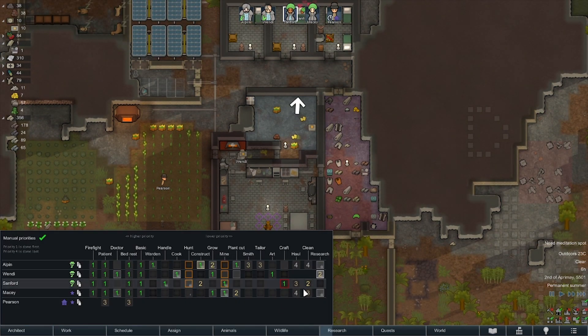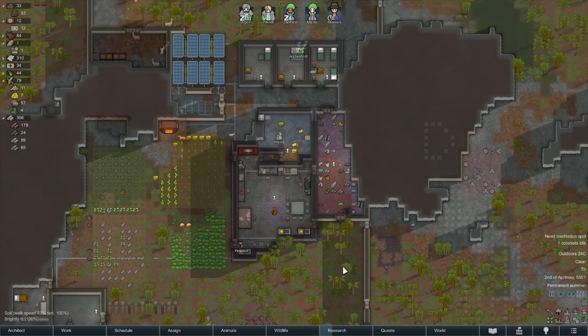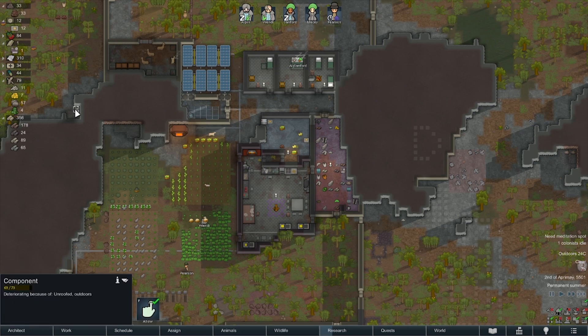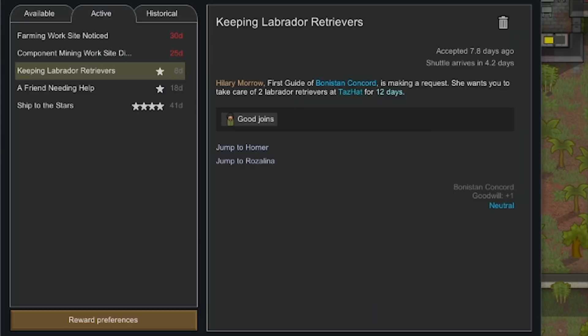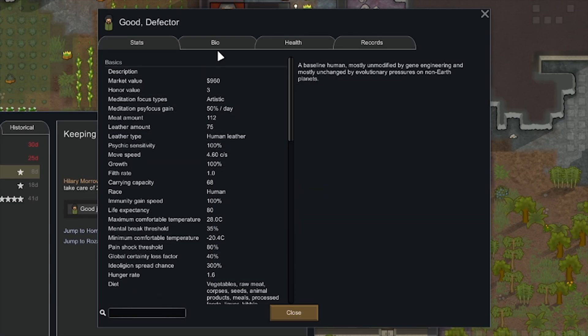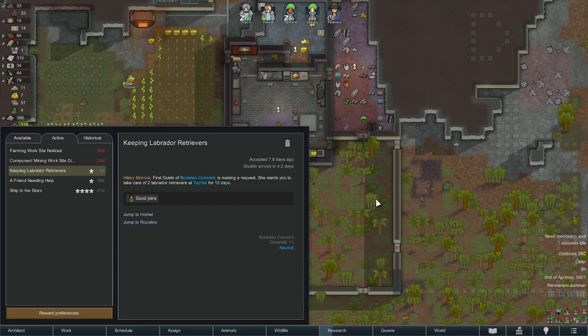Is there anyone else that can help with construction? Samford sort of does it, but all his time is going to be with crafting, really. These components over here need hauling. If I remember correctly — if we look after these Labradors, we get one person. And I'm pretty sure we did decide they were going to be our hauler. They're a night owl, permanent mood boost.